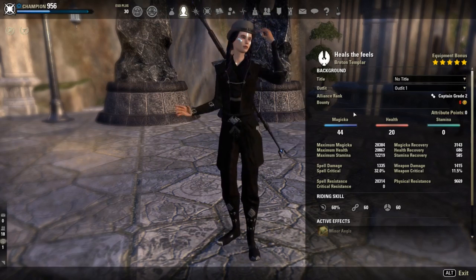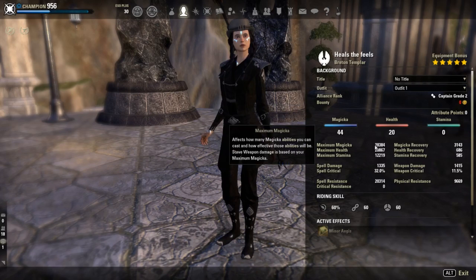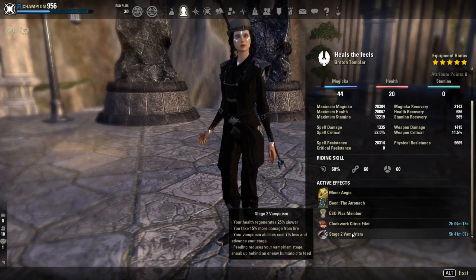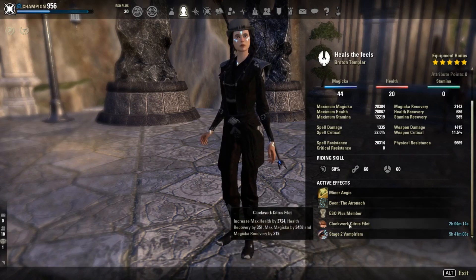Basically in this healer role your primary focus is on mechanics and not so much the healing itself, so your overall magic pool does not matter too much. I'm trying to keep Vampire Stage 2 as much as possible, and I'm using Clockwork Citrus and Atronach with this.